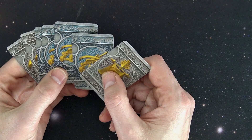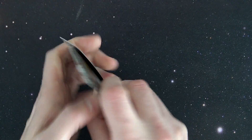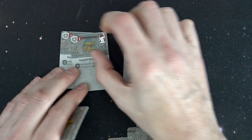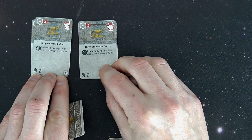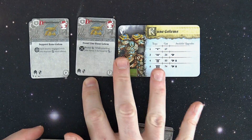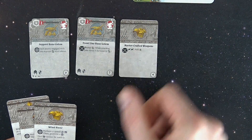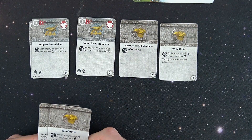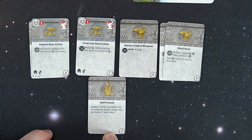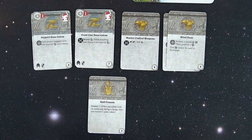Upgrade card-wise, he comes with eight new upgrade cards. It looks like four of these are specific to the faction — those are going to be his frontline cards. He can be equipped in units like any hero. He has a very similar ability for less points. But you're only going to get to choose one. You can also get Mastercrafted Weapons, the Wind Rune for speed, Two Wind Runes, and the Bull Pennon — which is impact: when you collide with an enemy during a charge, that unit receives one Panic Token for three. Very interesting upgrades.